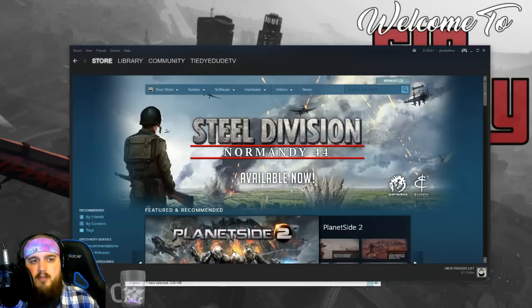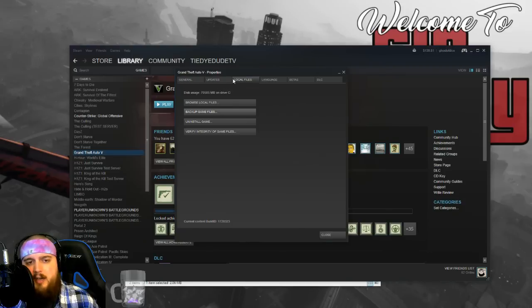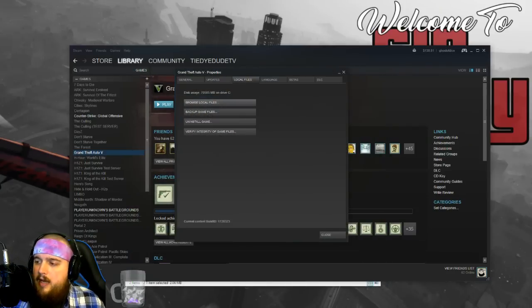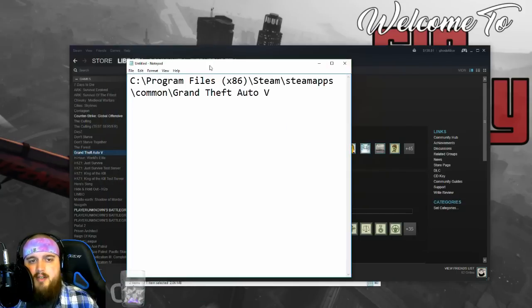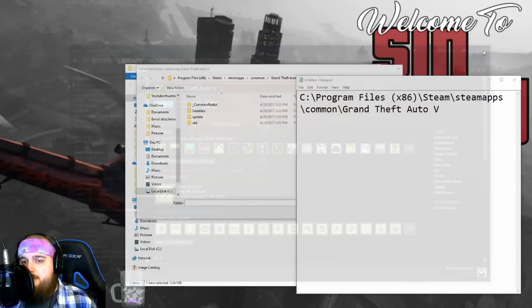Roleplay servers or any other servers you like. The easiest way to do this is to go to the game section in your library on Steam, or wherever you have Grand Theft Auto saved. Go to properties, check out the local files tab — it's the third tab from the top — and go to browse local files. This right here is where my Grand Theft Auto is stored. Click the address bar on top, copy it, pull up a notepad, and paste the location so we know where it's at for 5M to properly extract the files it needs from GTA 5.